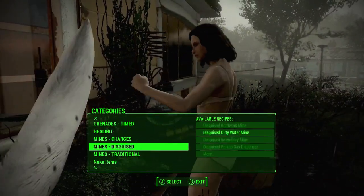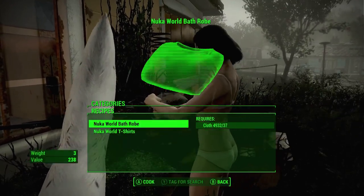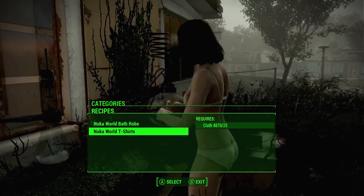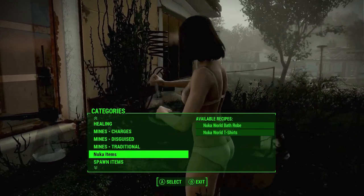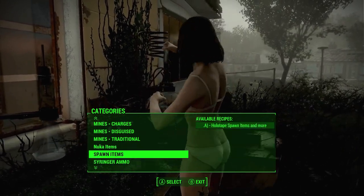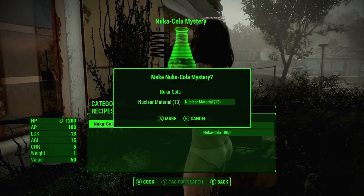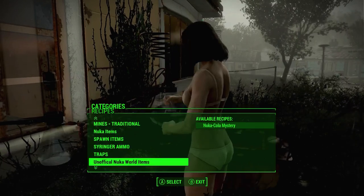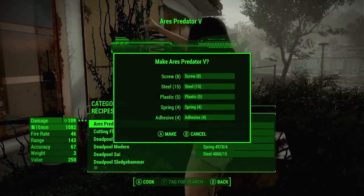We've obviously got the Grenade Expansion Pack 2 that you all know about. Nuka World items — we've got the Nuka World bathrobe and Nuka World t-shirts. This is the Nuka World items mod but it's not obviously real Nuka World items, it's just like a concept leading up to the hype of Nuka World, which I am freaking hyped for. We've also got an unofficial Nuka Cola mystery item — a new version of Nuka Cola.